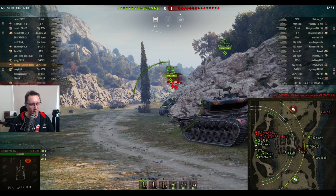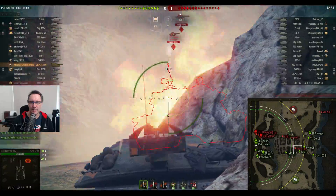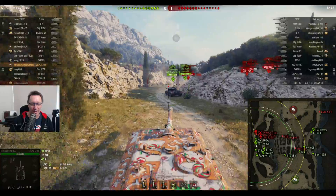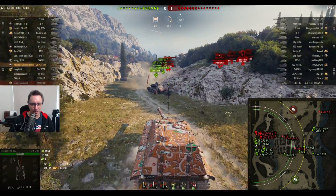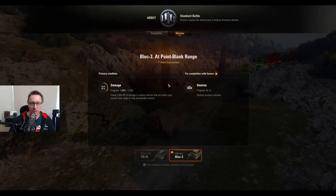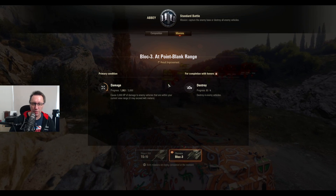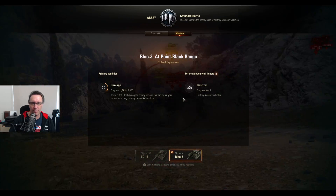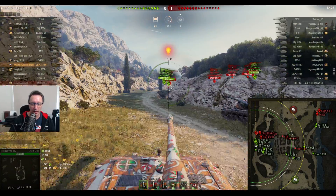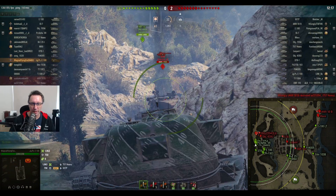Magical Flying Fox from B4B O'Clan. He's looking towards the T57 Heavy — it bounces, and the other T57 very kindly pokes, allowing Magical Flying Fox to get him for 1,063 hit points in one shot. And that's part of his first mission. His first mission for the Chimera, block number 3, is to do 3,000 hit points of damage within his view range of 445 metres. Three shots of damage will get that mission.